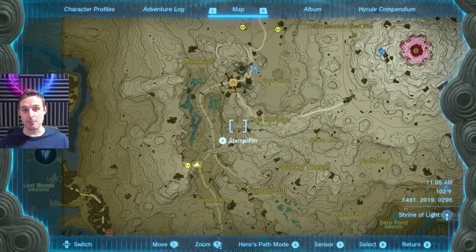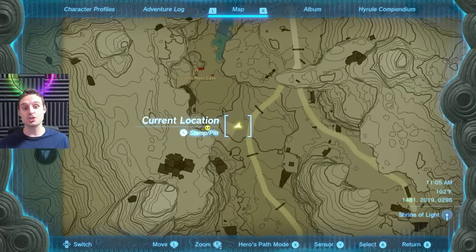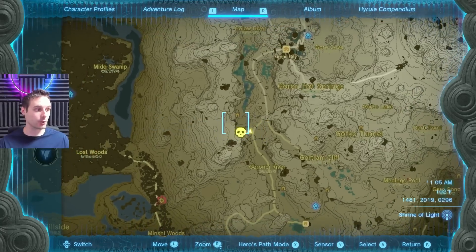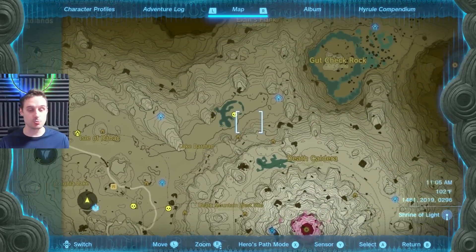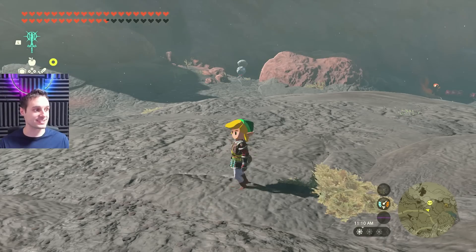I just happen to have these five listed on my map. Feel free to check out more. Make sure you put a marker for all of these because they're going to be useful for doing dupes. You'll be able to do a duping run going from one to the other to dupe more items much more easily. So let's show you how this is done.